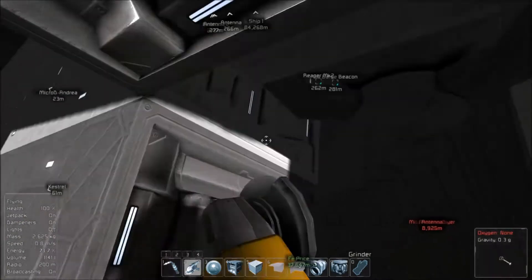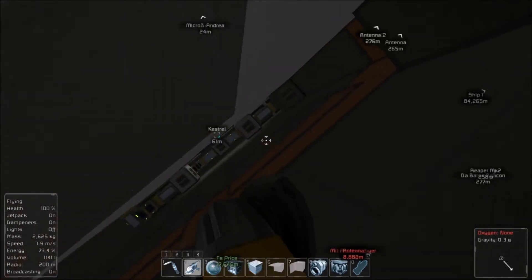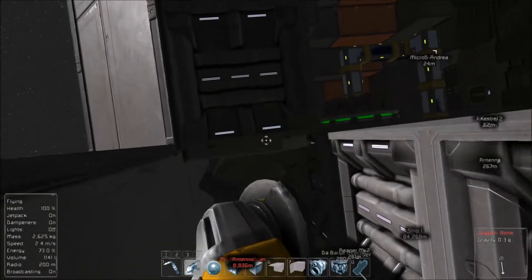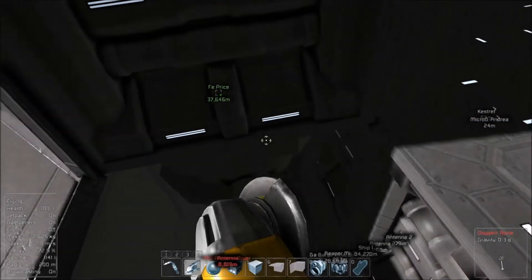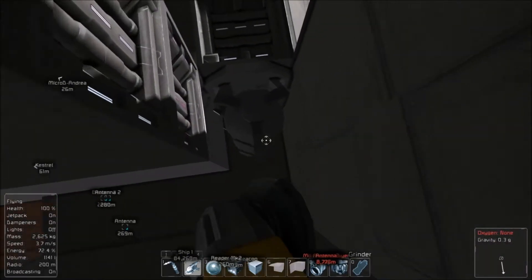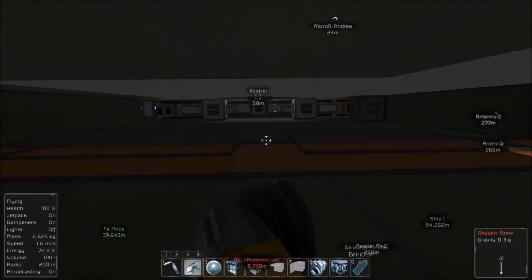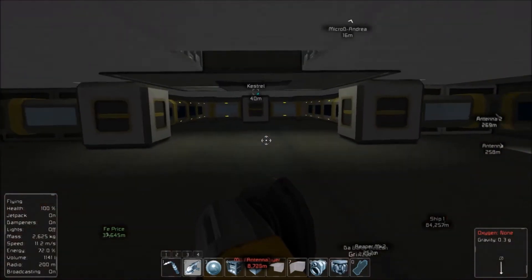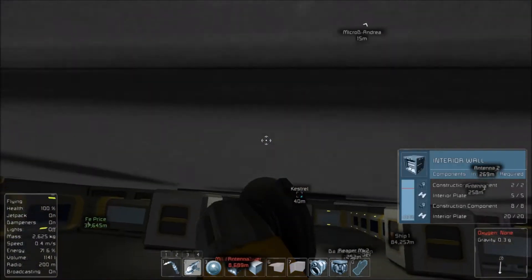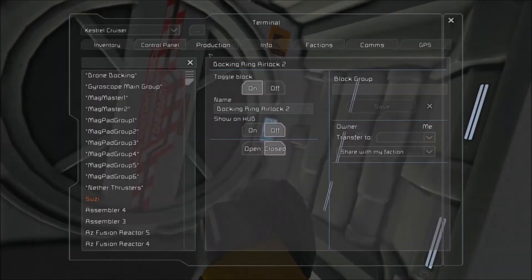That's right — when we were modifying the ship, there were a few things I didn't get to, and some of the panels I didn't remove. So these were some of them, and as you guys know, this is not how I roll. We need four or more of those moved. We have a hatch here, right? Yeah.